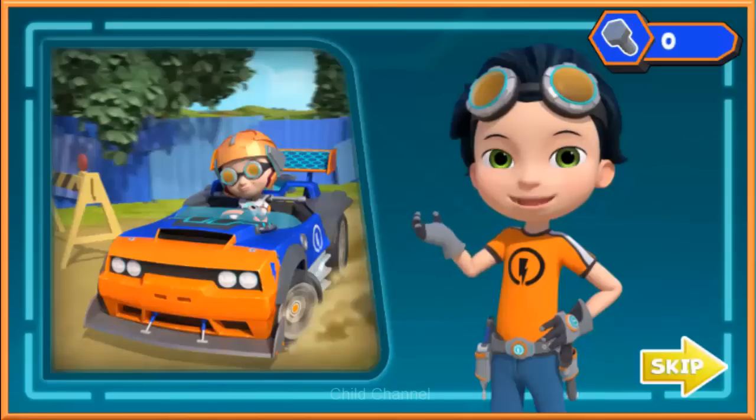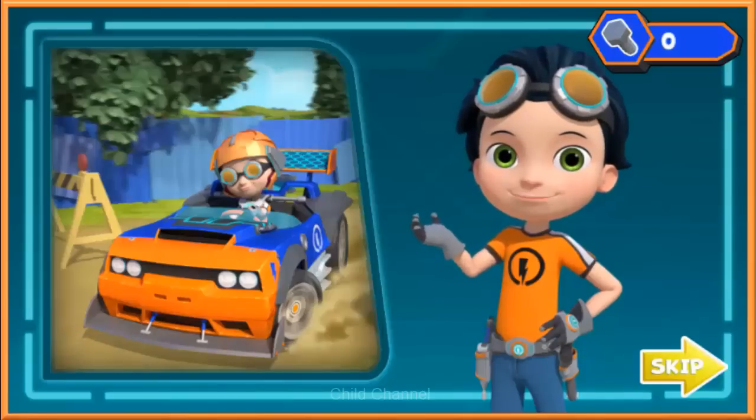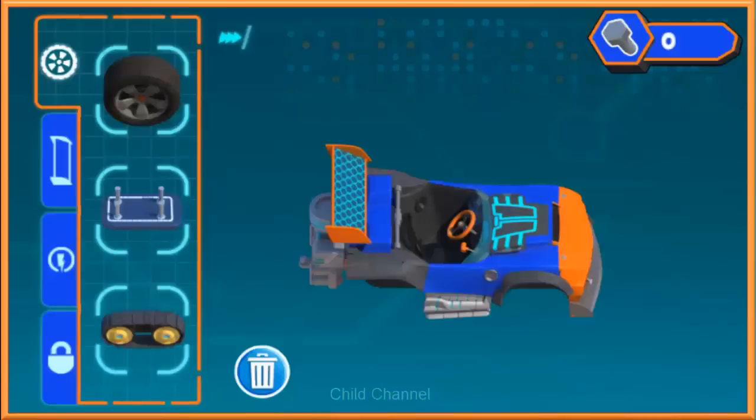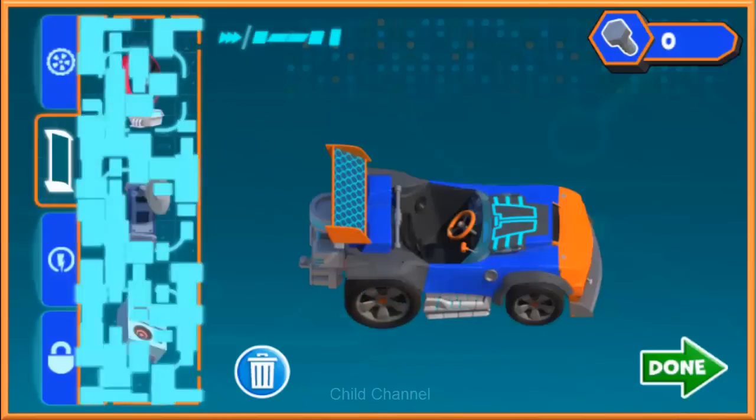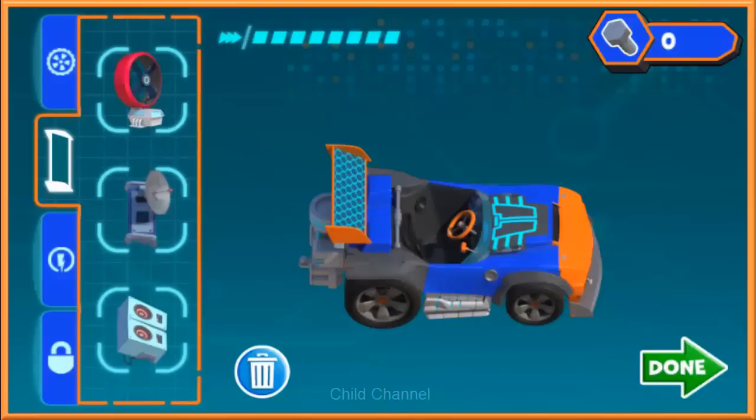Then we can race it through the recycling yard to test it out! To choose a part you want, click the part and then click again on the highlighted area to place it. Go-kart tires! Now let's take it to the next level!